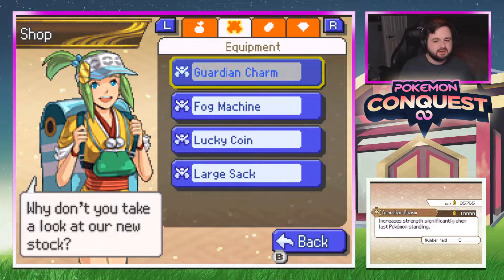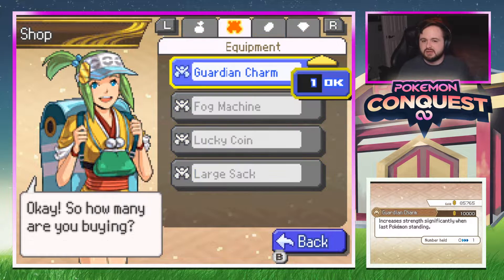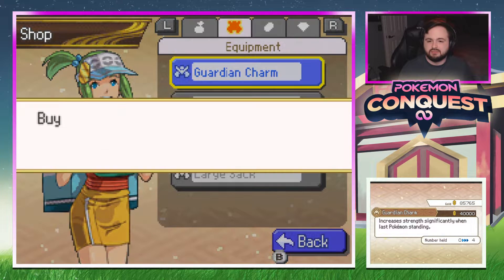The guardian charm is apparently the best way to grind a single Pokemon's link — increases strength significantly when last Pokemon standing. We'll buy four of them.